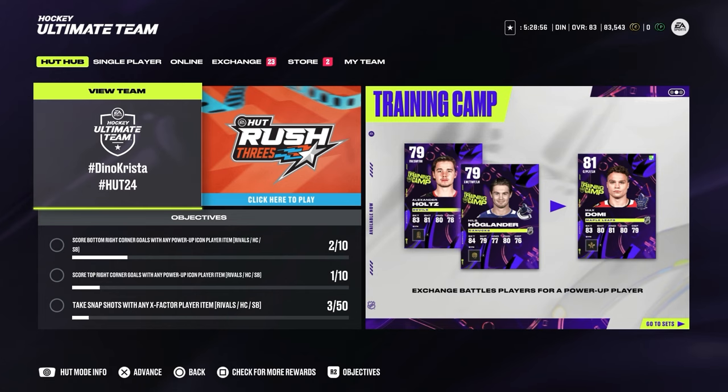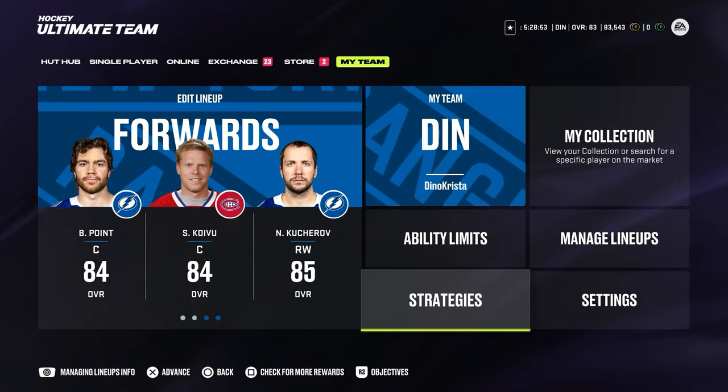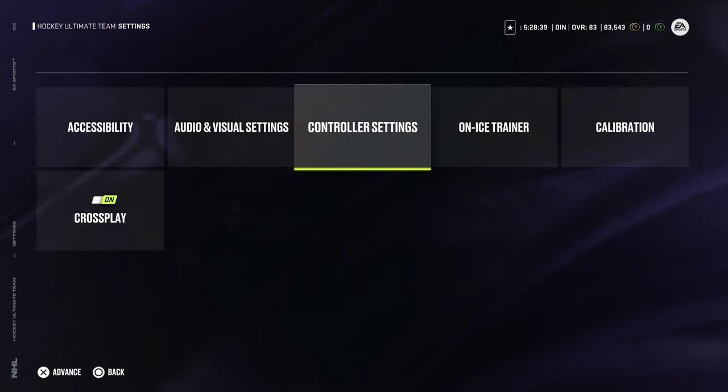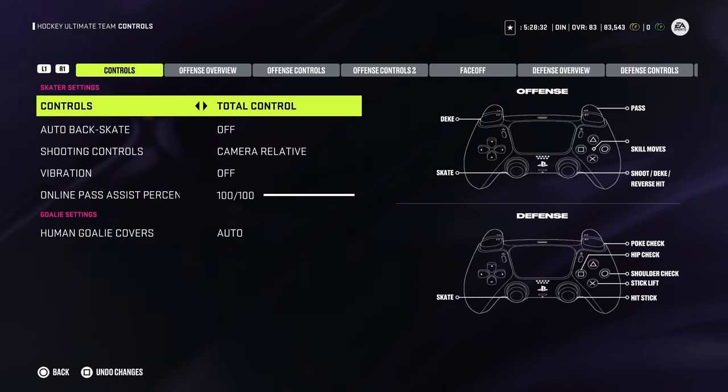First of all, when you open Hockey Ultimate Team, you have to go to My Team and then you will find Strategies and Settings. We'll start with settings. One of the biggest additions this year is new controller settings. If you go into the controller settings tab, you will see we have new Total Control and Skill Sticks.